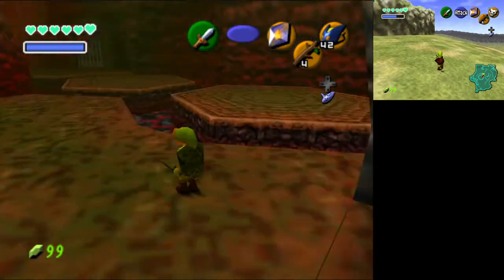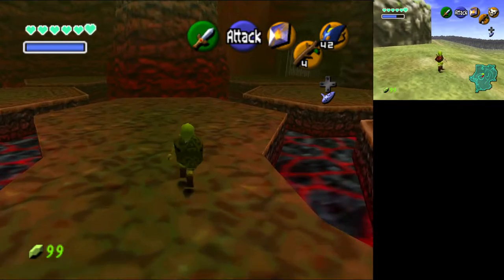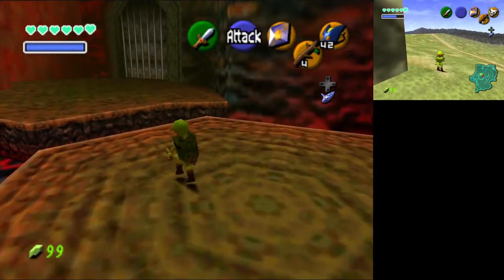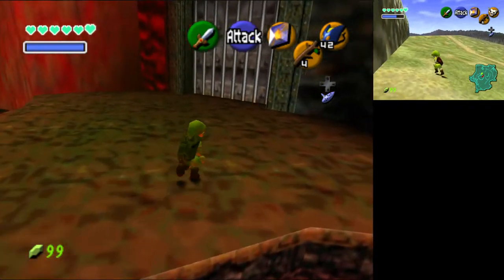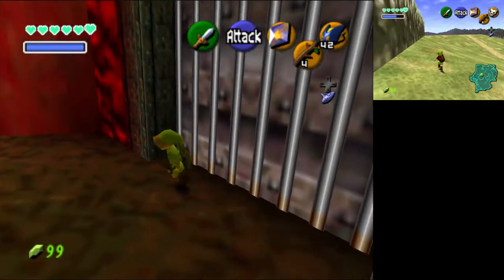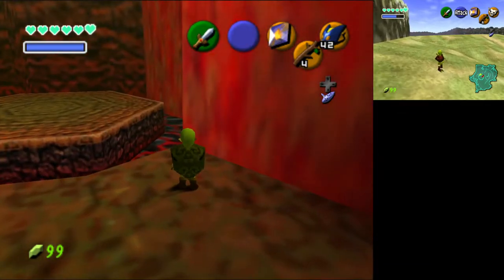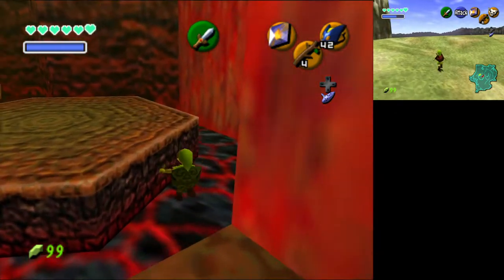I'm going to start on the Deku Tree. I just softlocked myself — I jumped down to the lower Lizalfos room, and it doesn't activate unless you come through one of the doors. I'll just lava death — save, quit, and reset.